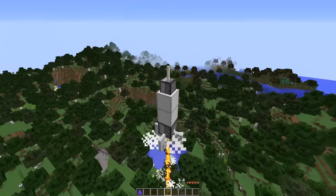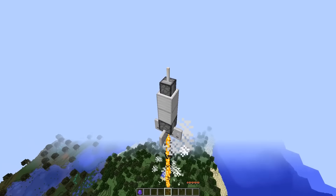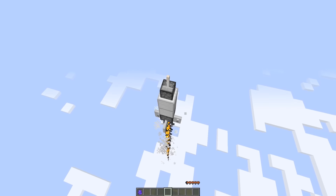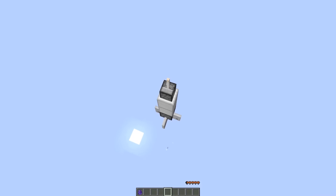One thing I forgot to mention: make sure nothing is obstructing the path of this rocket. Once we surpass the cloud level, you'll notice the sound disappears. This is because we're simulating the rocket being in space — since there's no air in space, sound can't travel. Now the particles have stopped generating, which means we're almost at Mars.